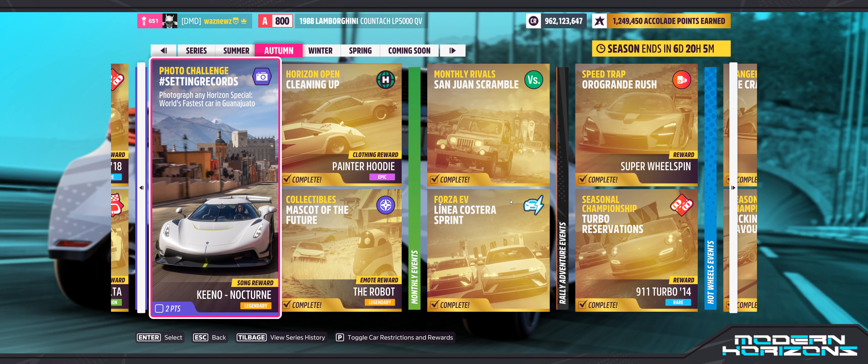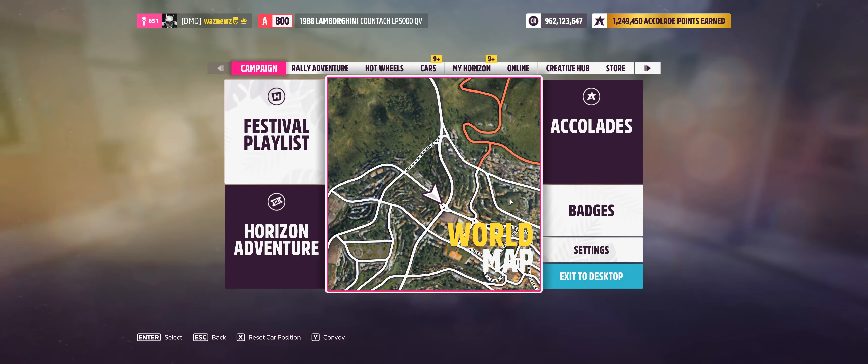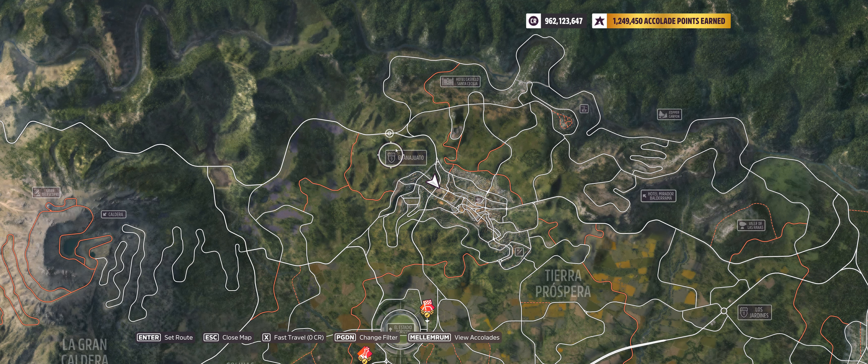Hey guys, welcome to the Series 35 Autumn Photo Challenge. This one is 'Setting Records' — photograph any horizon special world's fastest car in Guanajuato. The Jesko is shown, and you apparently win a song. Guanajuato is the city up here, just north of the stadium.